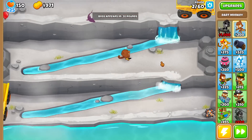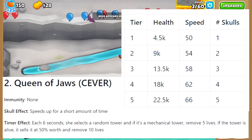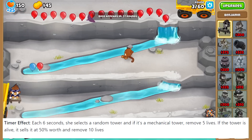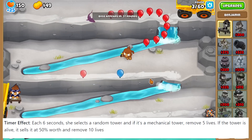Let's go into the details of the Queen of Jaws first. As you can see, she has no immunity yet, but she's very fast. In fact, so fast that her special skull effect is that she goes even faster. And there's another timer effect where every six seconds she selects a tower — if it's a mechanical tower, it removes five lives.